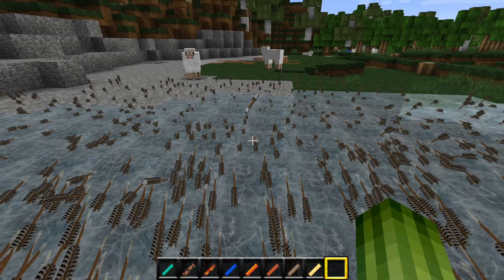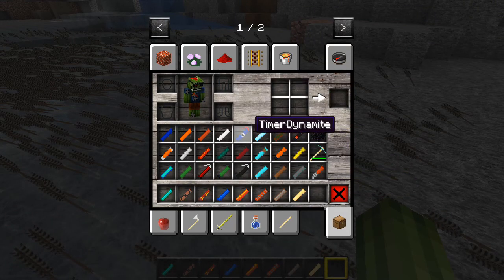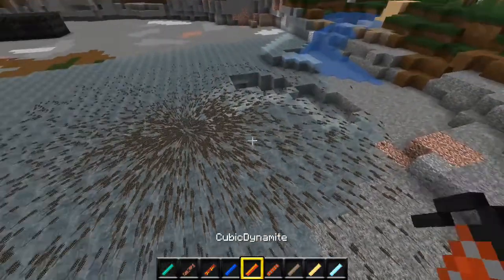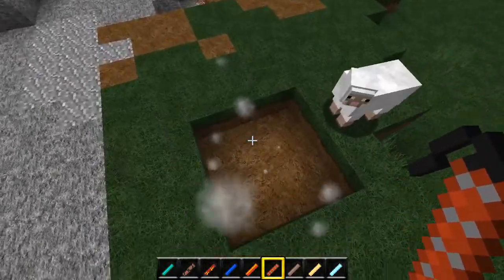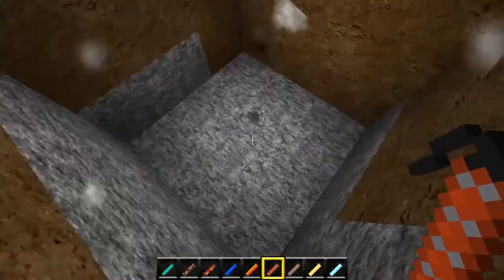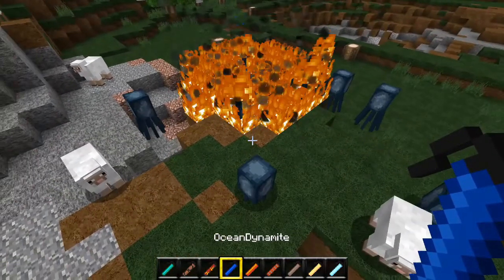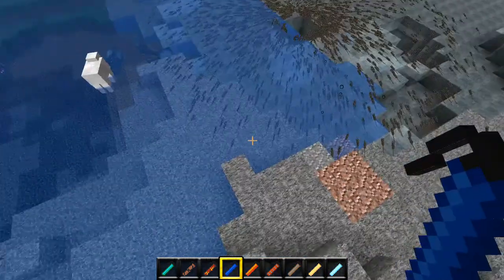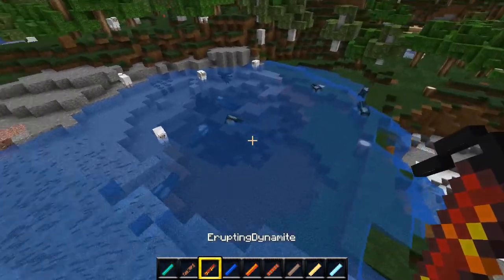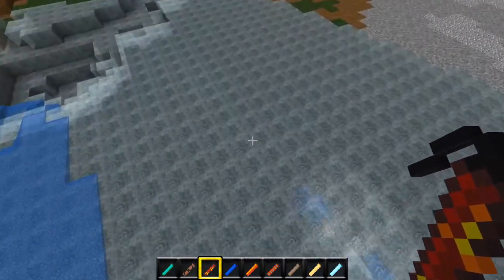The cubic dynamite obviously blows out a cube - it blows out a one by three by three hole. Fire dynamite spawns fire. Ocean dynamite - I've got a good PC and this is lagging it. That obviously spawns an ocean. I probably need a good PC for this because it's a very laggy mod sometimes.